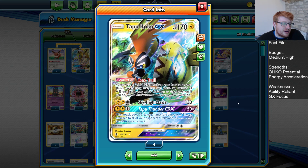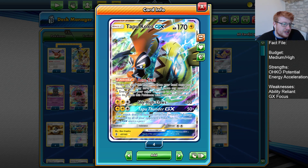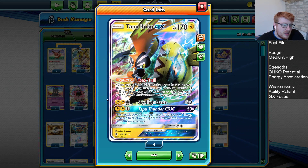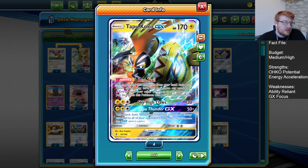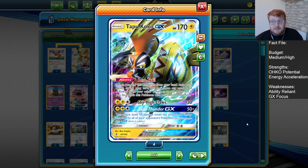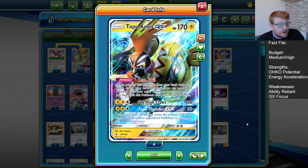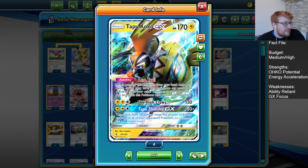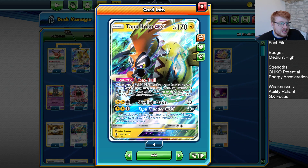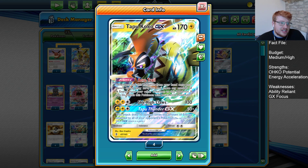Tapu Koko GX has Aero Trail, so it can steal energy from all over your board and then take it all for itself, allowing Sky High Claws for one-shots on non-GXs, or it can be pushed with all these lightning buffs. We also have Tapu Thunder GX to help out in mirror match situations. If your opponent goes crazy with their own Full Blitz, you can go for a big Tapu Thunder through them, and in general this card can just sweep big knockouts if your opponent is attaching too many energy cards.